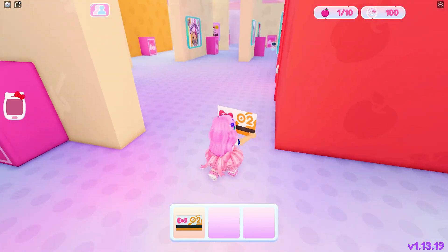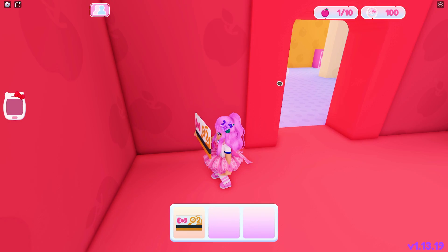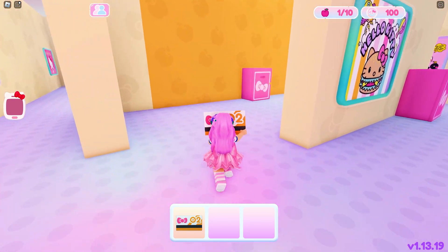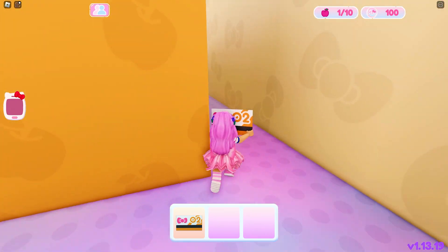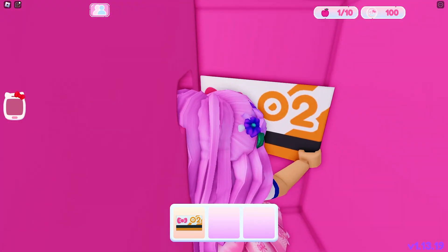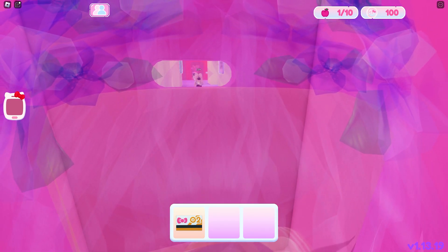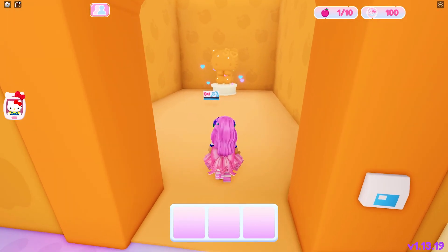Now we will need to find an orange door. Since the map is quite confusing, I suggest simply look for the walls with the same color as your card. Here's the orange wall — we just need to find the door. Remember that you will need to avoid these robots or else you will respawn back to the starting point. Let's look for the door. Opened it!